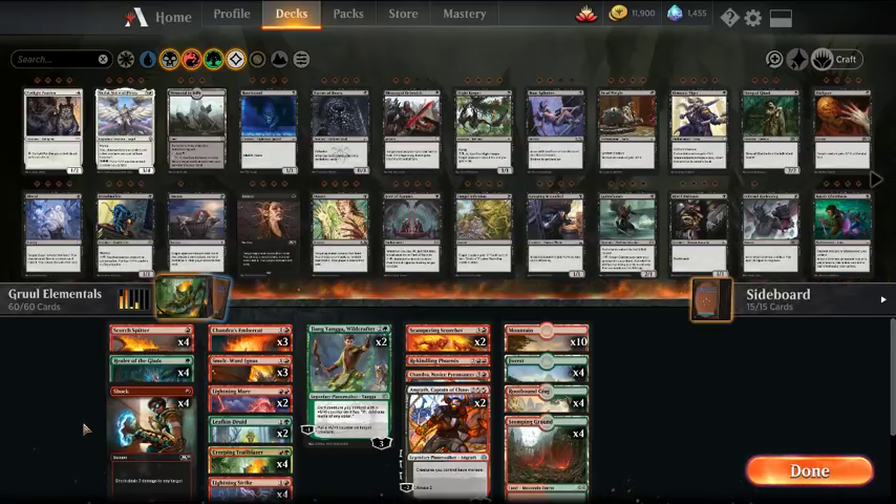Welcome back, I'm MTG Joe, and today we're going to be starting up some M20 budget build series, and we're going to kick it off with Elementals. We're going to start off with a red-green Elementals list, and we'll slowly build into Teamer Elementals, which seems to be one of the most popular decks out of M20 so far. It's the deck I'm playing in ranked right now, I'm 6-0 with my variation, and I've been having a ton of fun with it — there's a lot of powerful synergies that go on there.